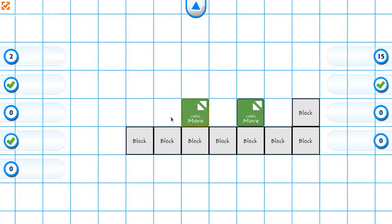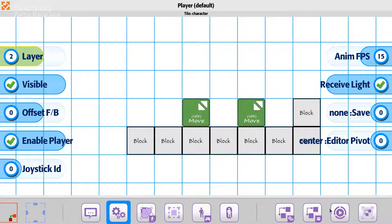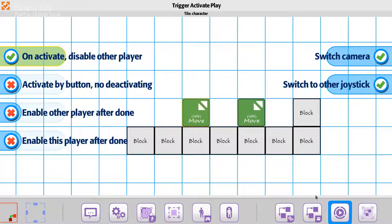We're going to go back to the player again and go back to the trigger on the play state, the activate play. For this time around, what we currently did was just do a simple on trigger and it does something to it.